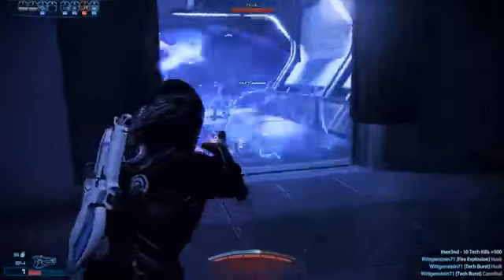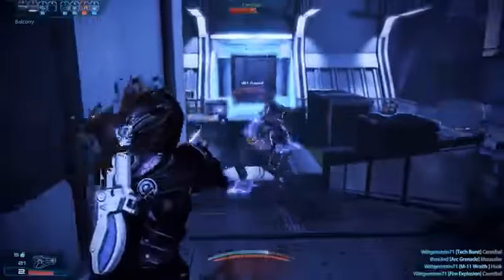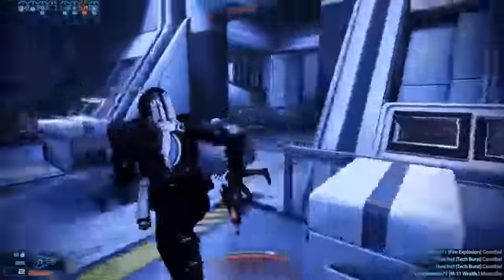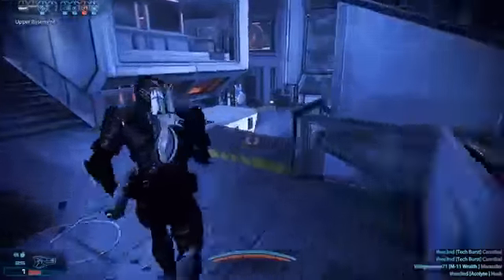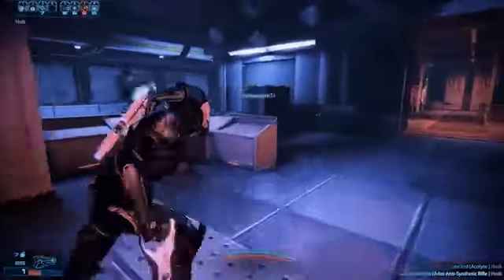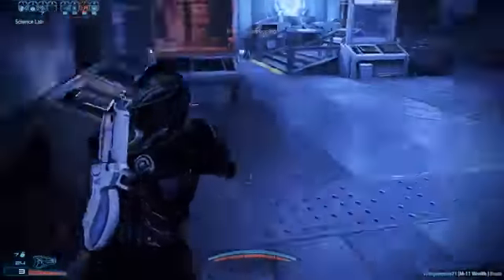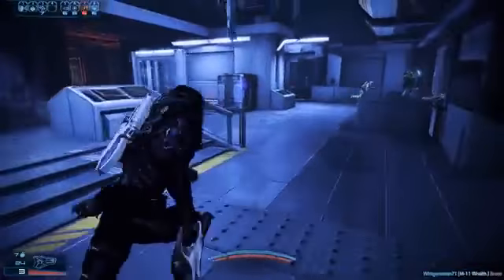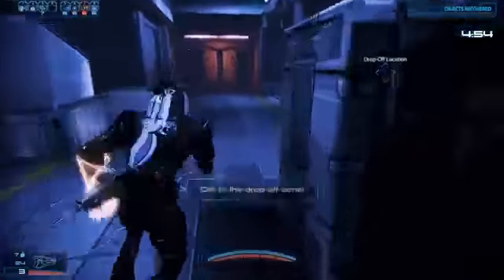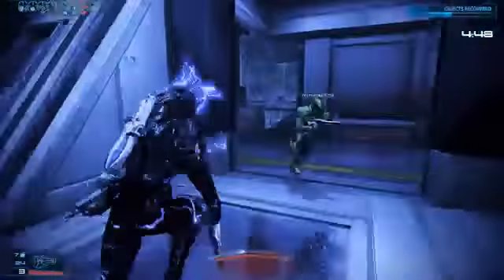The playstyle of this class consists of: you fire out an acolyte shot that will proc the disruptor ammo effect, then you follow it up with an incinerate for a tech burst. Then you detonate the incinerate with an arc grenade, and more often than not most things will die to that combo. You definitely want to get that fire explosion going - this is one of the few classes that can self-detonate a fire explosion with ease, a level 6 fire explosion at that.